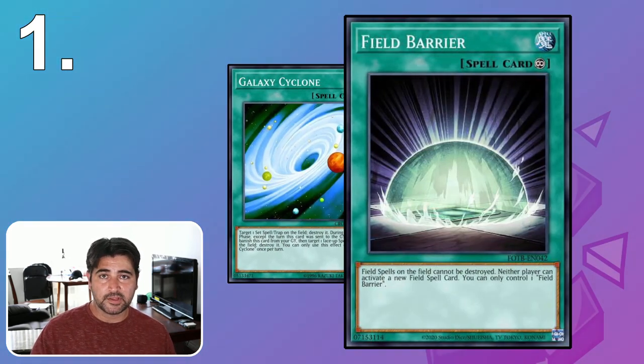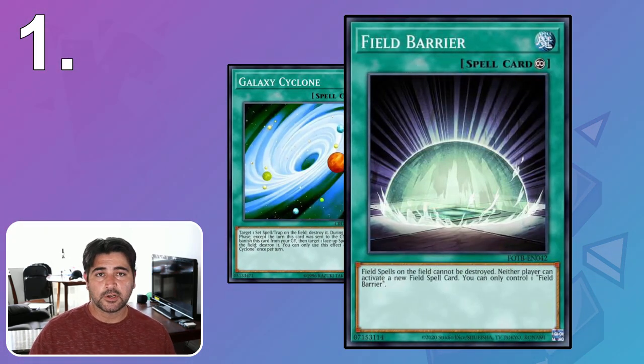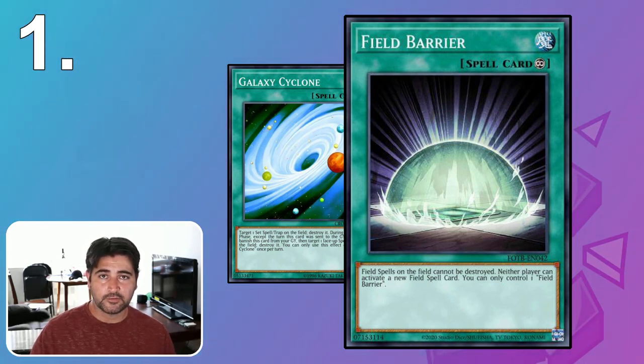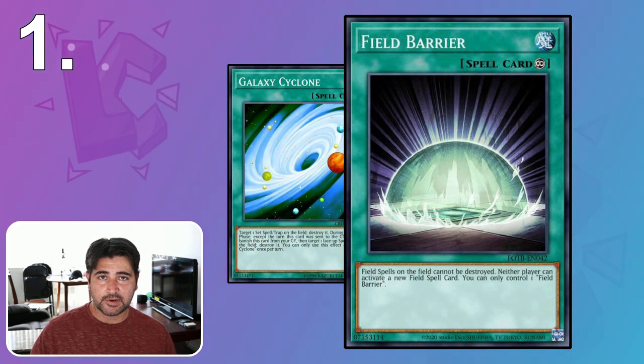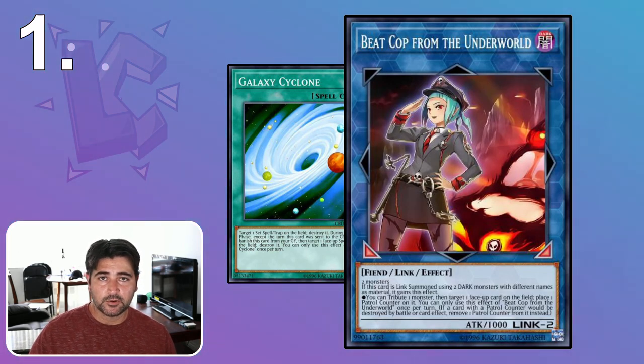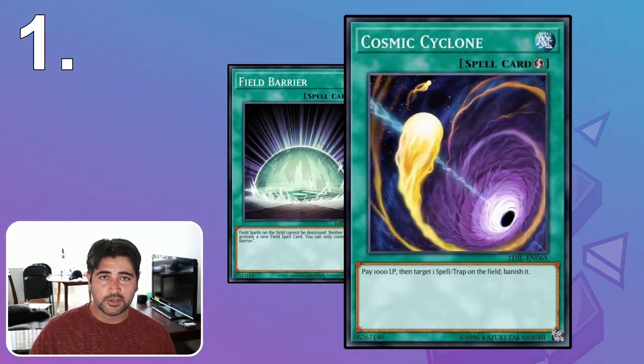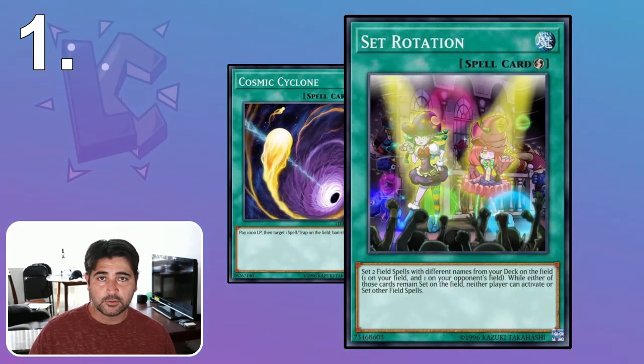If you're up against a pure burn Mystic Mine deck, Field Barrier can be played, which prevents you from destroying the Mystic Mine — so you might need alternative spell and trap destruction such as Cosmic Cyclone, which banishes the card and plays around protection effects. People are also on Beacon of the Underworld to protect their Mystic Mines or Floodgates, and Cosmic Cyclone plays around that. You can also remove it with Set Rotation, which also plays around Ash Blossom.